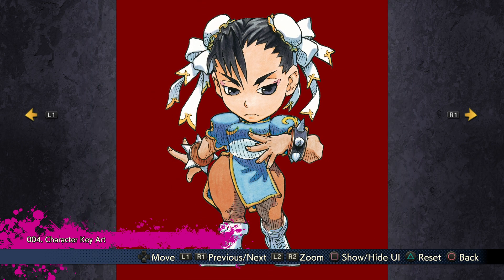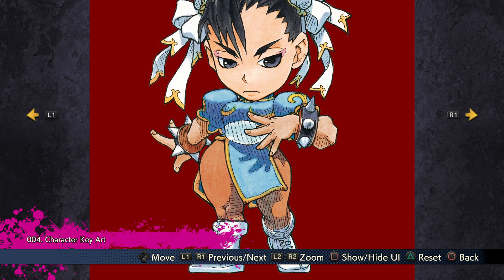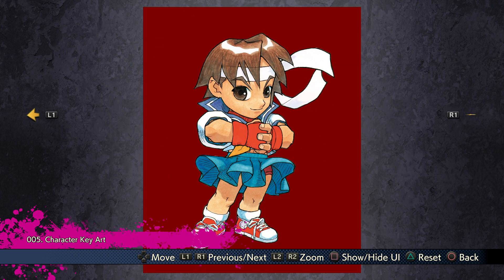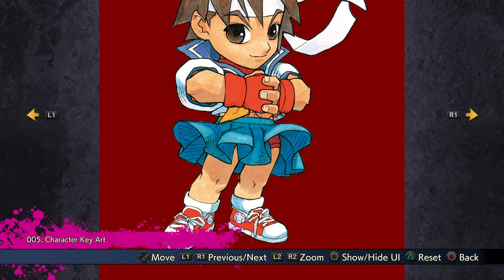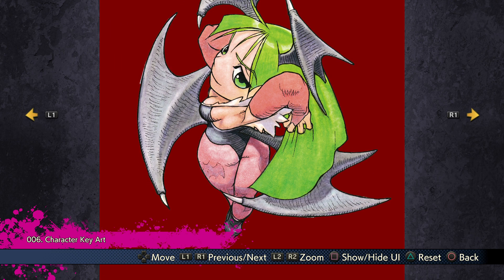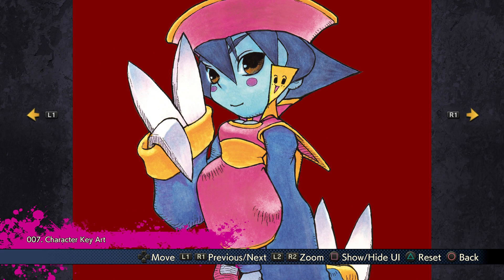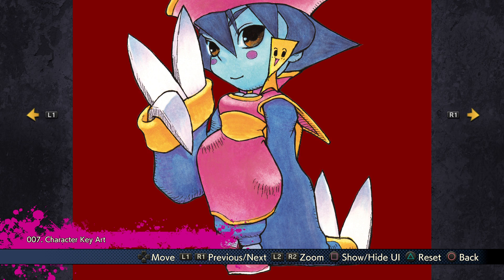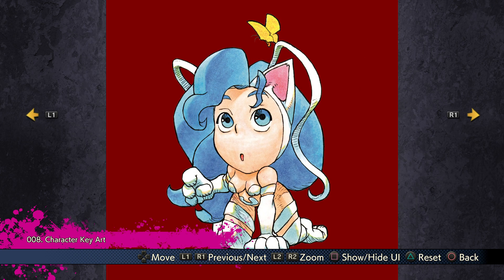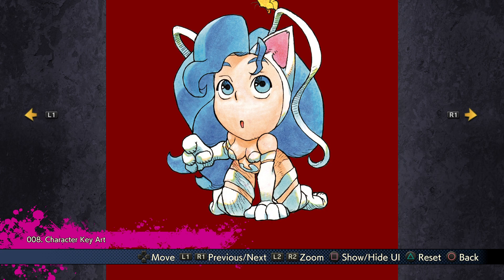If you've never actually played this, do yourself a favor and get this Capcom Fighting Collection — it's definitely worth the money. You're basically paying four dollars a game, which is worth it for all the Darkstalkers games and these awesome cool games as well as of course Red Earth, which I will be doing a recorded playthrough of hopefully very soon. Sakura — definitely a bit more bright green than what I'm used to for Morrigan. Just turning into a butterfly, kind of like something you would expect from an actual cat, to be fair.